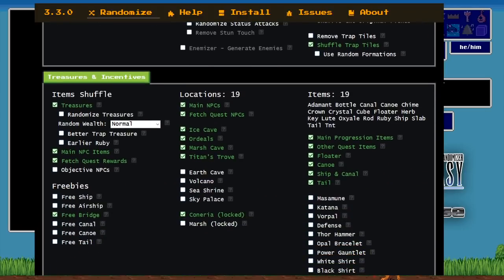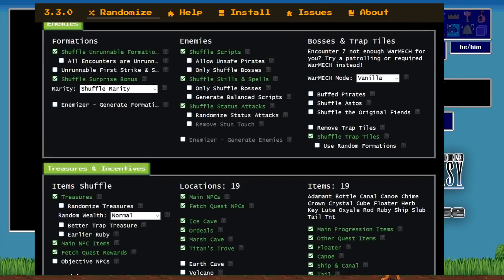Something important about enemy spell and status randomization: it makes enemies that are scary in the vanilla game — especially spellcasters — become EXP pinatas. Meanwhile, enemies that are less scary in vanilla, like Imps, can become a lot more terrifying. More difficult vanilla enemies are going to be a little bit easier, and easier enemies like Spiders could become very dangerous — so just something to keep in mind.